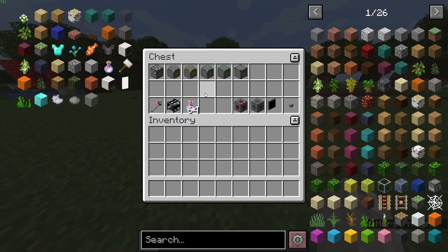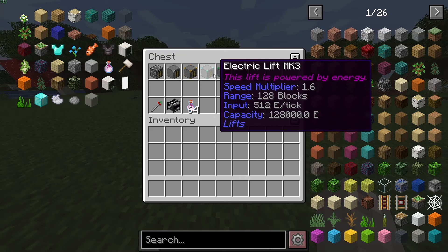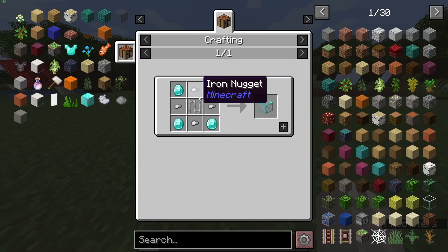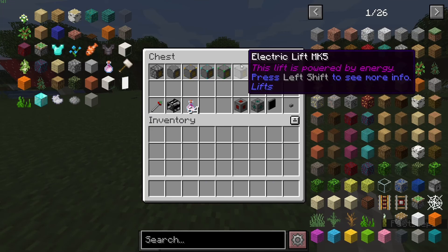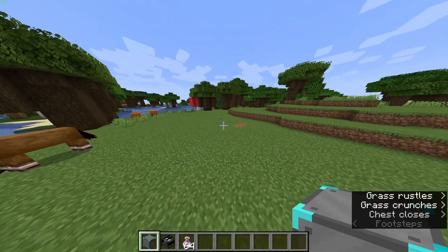My personal preference is the diamond one, because it doesn't require too much electricity. It's got a nice range, nice speed, and good capacity. It's pretty cheap because diamonds aren't the hardest thing to come by — unlike netherite, which is going to be pretty tough. So we're going to take the diamond one for this example, because that's the one I wanted to use.